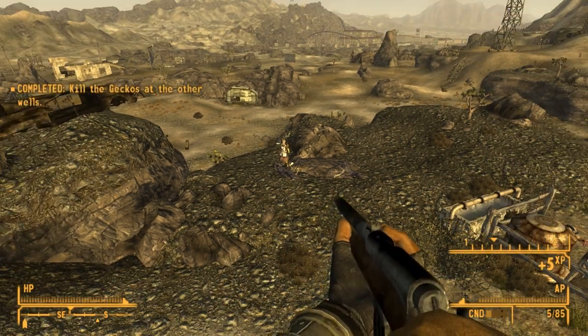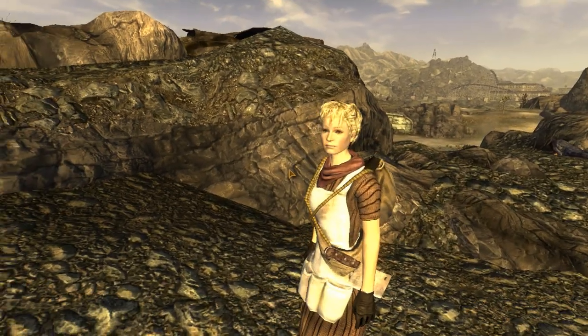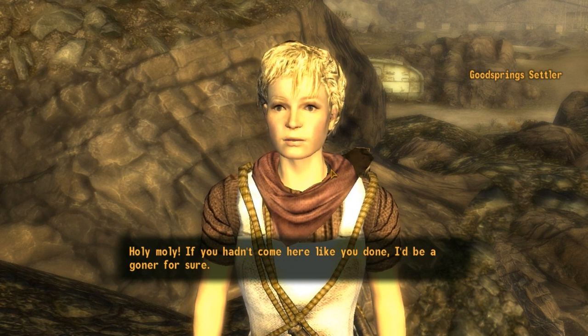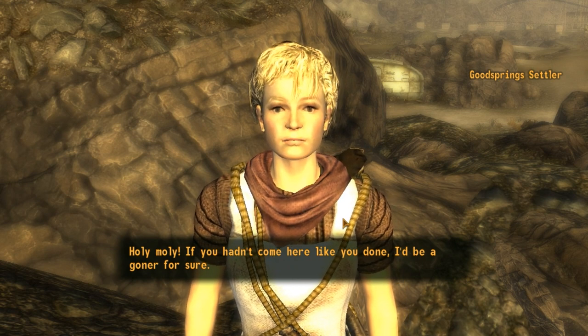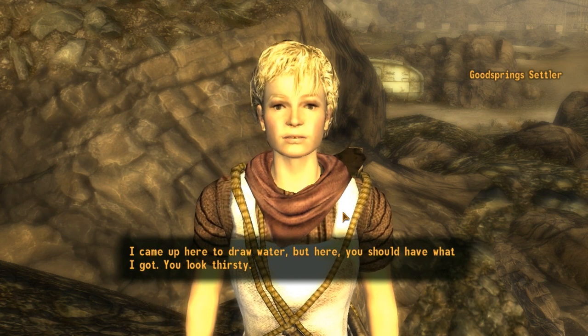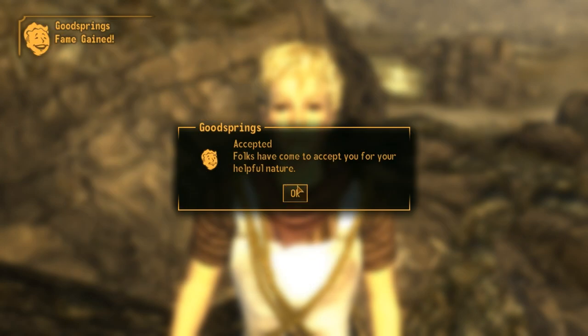The quest is gonna tell us to go to Sunny first, but instead of that, let's speak with the settler. Holy moly. If you hadn't come here like you'd done, I'd be a goner for sure. I came up here to draw water, but here — you should have what I got. You look thirsty. We're given some water to drink, which is always helpful in a post-apocalyptic wasteland, and our reputation in Goodsprings goes up. This gives the player a discount when buying at the saloon in Goodsprings.